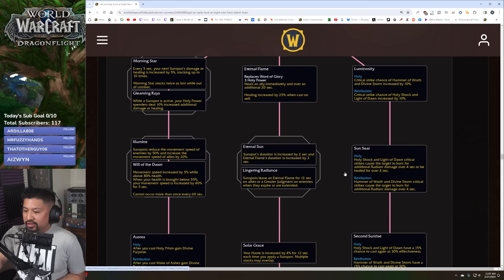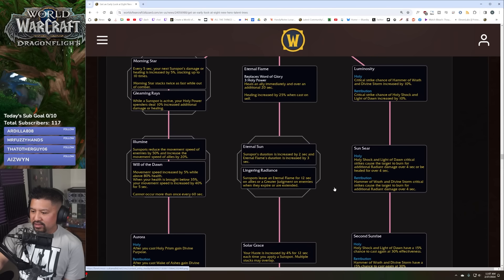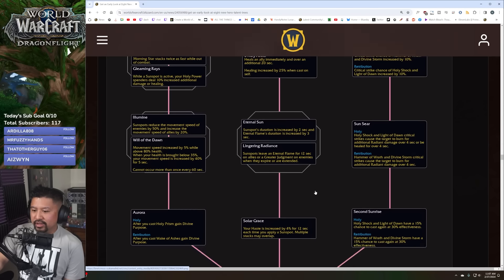Eternal Sun: sunspot's duration is increased by two seconds and Eternal Flame's duration by three seconds. Or alternatively, sunspots leave an Eternal Flame for 12 seconds on allies, or a Greater Judgment on enemies when they expire or are extended — that feels like a big damage increase if you go for that option.